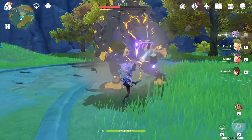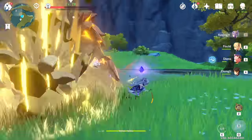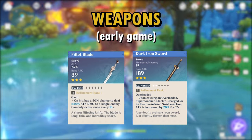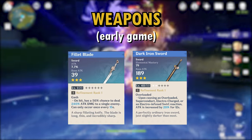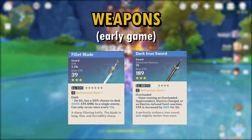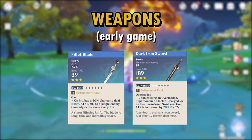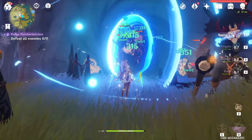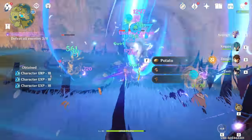Let's talk about weapons. In the early game, in terms of 3-star weapons, Filet Blade is great for the time being. Dark Iron Sword is a free-to-play attainable weapon and can be a decent option as a placeholder. These weapons are just temporary — I wouldn't use too many resources to upgrade them, just treat them as a placeholder until you can get something better.